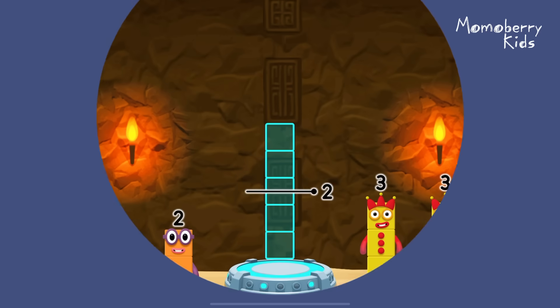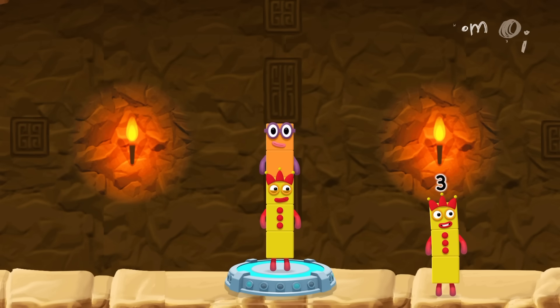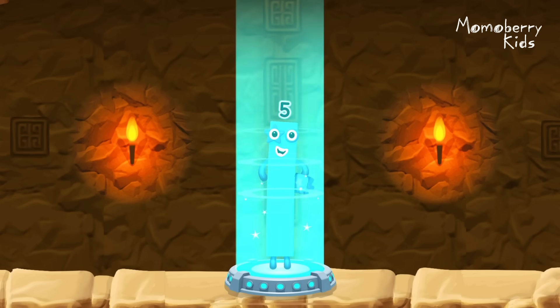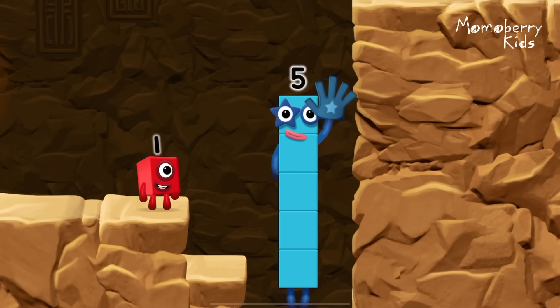Add number blocks to make five! Three, two. You cracked it! Three plus two equals five! High five! Yes, you got it!